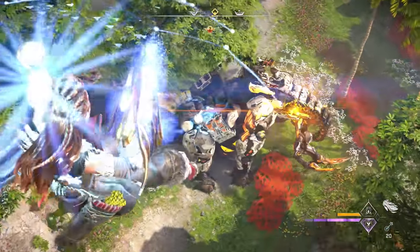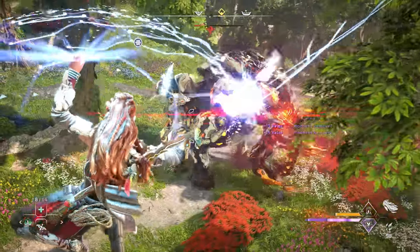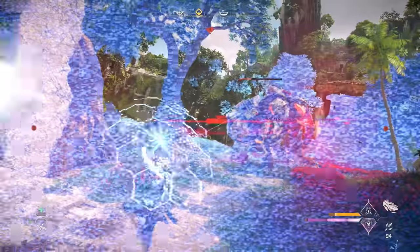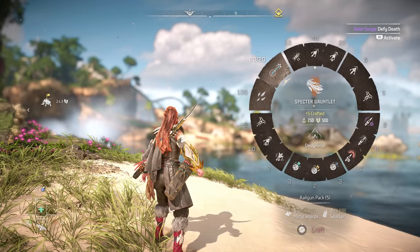Ammo is pretty easy to make for this thing, luckily, since it kind of chews through it — only requiring a few metal shards and two easily obtainable sparker materials. I had hundreds of those when I started the expansion, and now I have less.